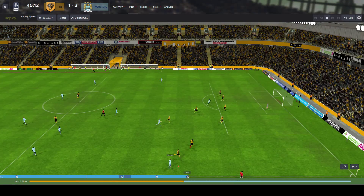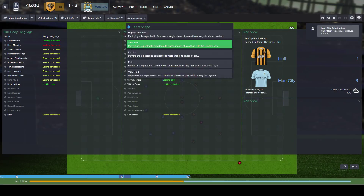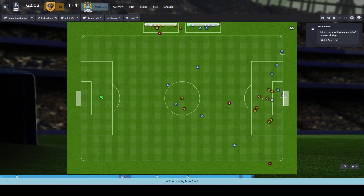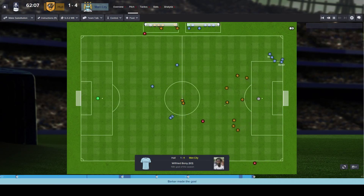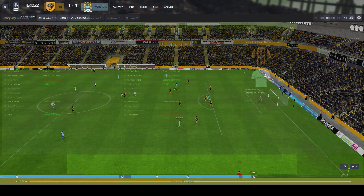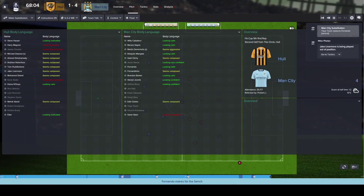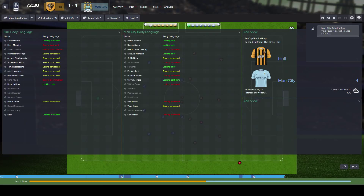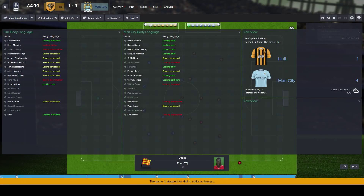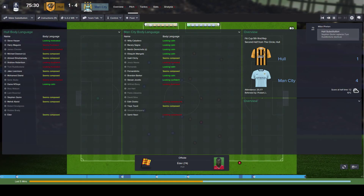We need to start controlling the game more, so I need to switch it. Barker... has Bony got four? Is that a hat-trick now for Bony? Yes. I think Barker's got three assists this game — he's been tearing us apart. Not much we can do. We'll make a final change and bring on Stephen Quinn for Tom Huddleston. Not like it'll do much, but go down fighting I guess.